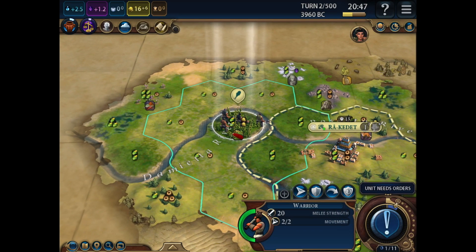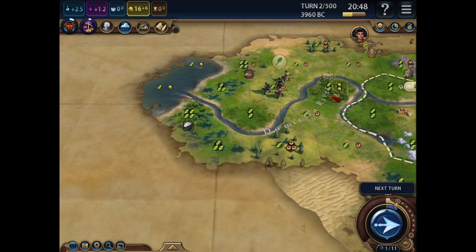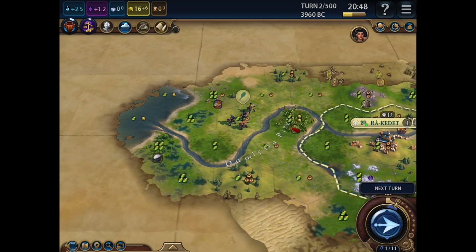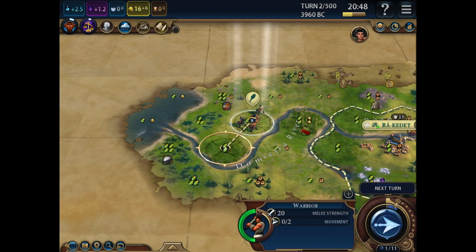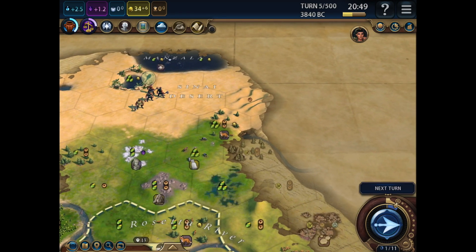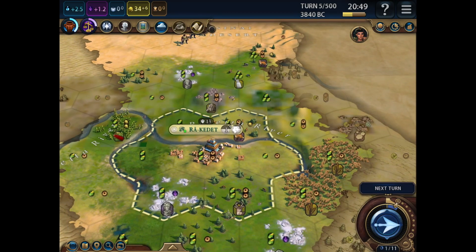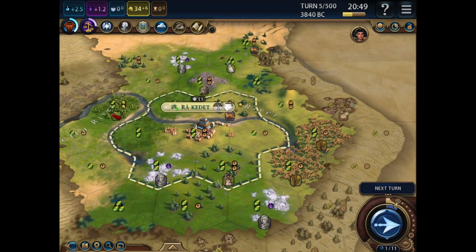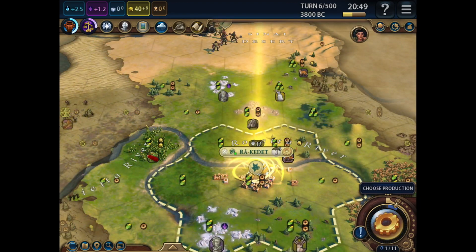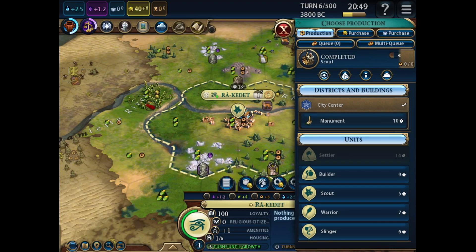Here we are in turn two. Let's send him across here - spices and marsh, more marsh, and some coast. Over to the west of the capital, that's a location for a second city - maybe here, perhaps, or maybe on the spices so we can have access to the sea. There's a lake over here and some more furs. So, kind of got a choice between a fur industry and a marble industry. I think fur gets the settlers out faster, marble increases culture - a bit of a decision to make there.